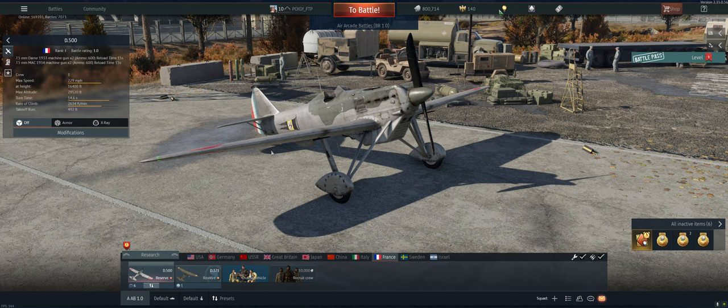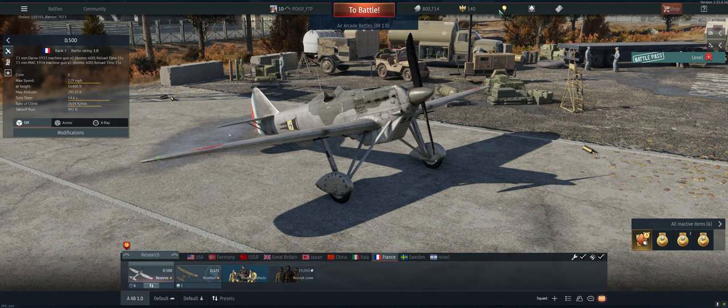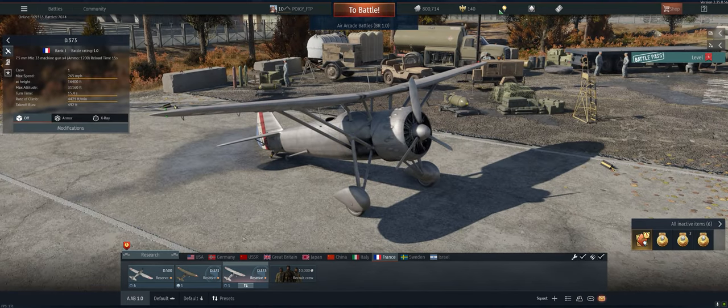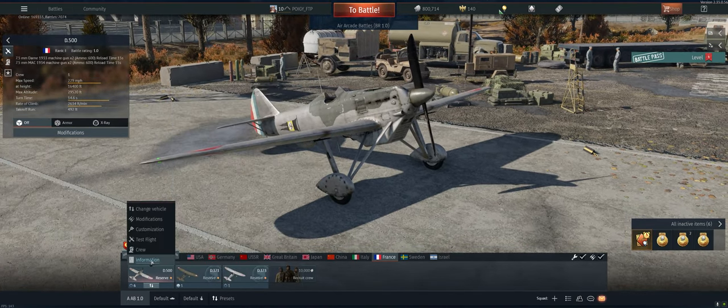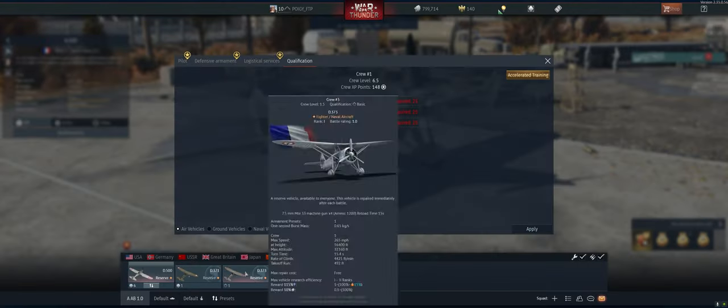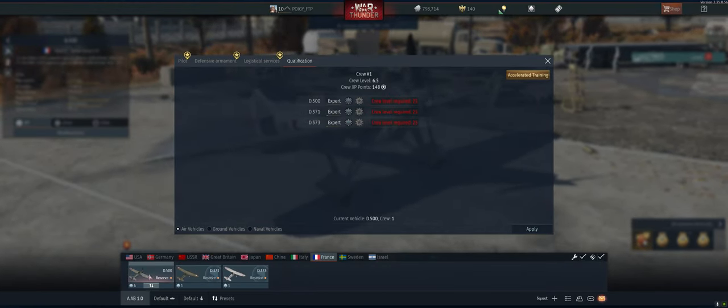Hey guys, welcome back to the channel, Poygi here. We have just finished spading the D373, we're going to go to spading the D500 now. So we moved it over into the first slot, we're going to throw the D373 in here, and the first thing we're going to do is export our crews. You can see that these are yellow-goldish, that means we've got some crew points to distribute, which we're going to do as soon as we do the upgrades.